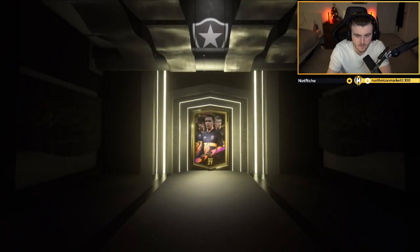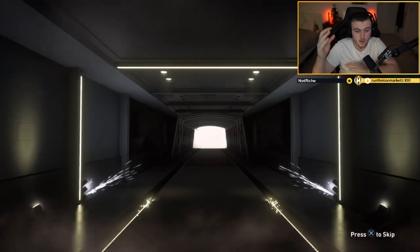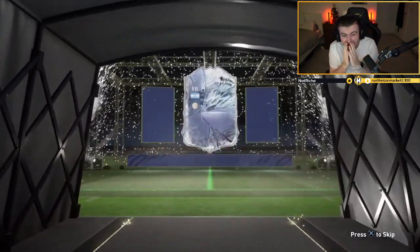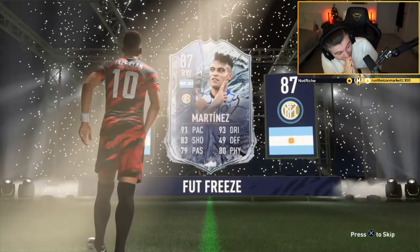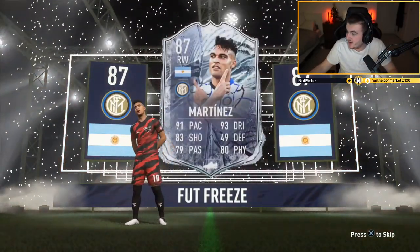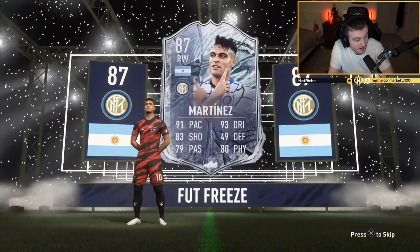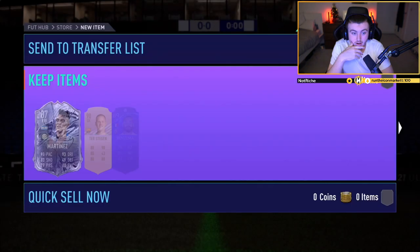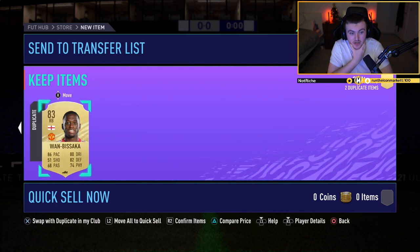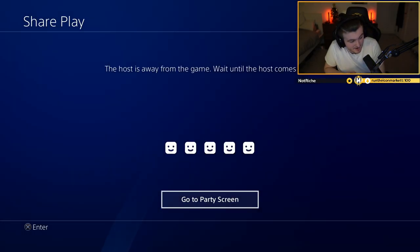We have a foot freeze — the first foot freeze we've got! Argentinian right wing... no way, Lautaro Martinez! Oh my god! That is absolutely incredible. What is this card selling for these days? There's a 500k player right there. De Stegen, Benzema, PK — that is a very, very nice pack. You'll absolutely take that. They're getting better!